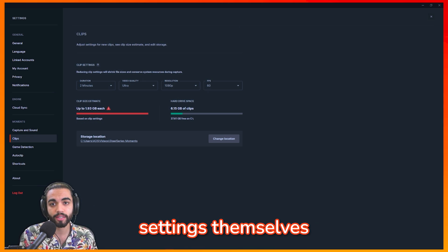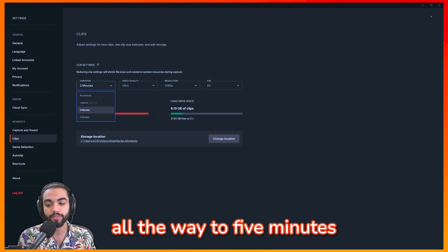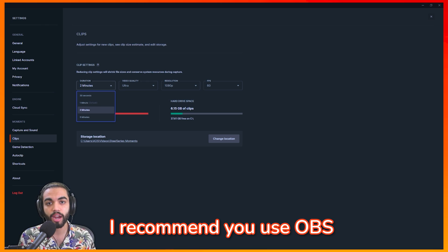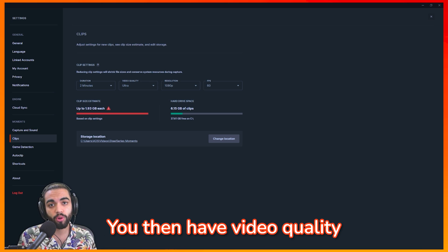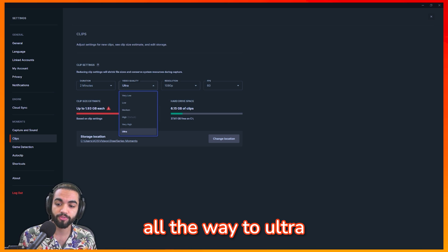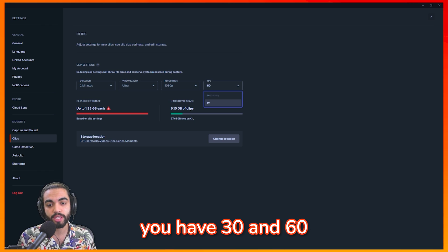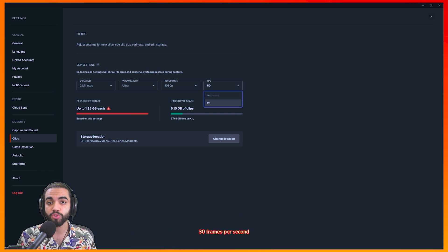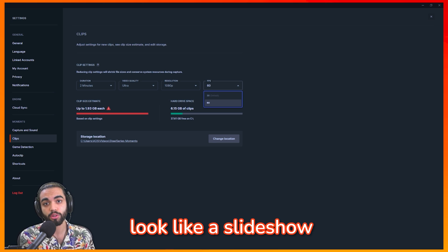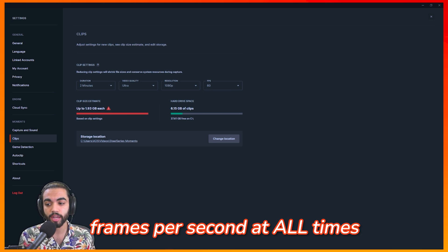Next let's go to the clip settings. You have duration — you can clip from 30 seconds all the way to five minutes, which is awesome. If you need more than five minutes, I recommend you use OBS and just record your whole gameplay. You then have video quality which goes from very low all the way to ultra, and resolution options of 720p, 1080p, and 1440p. For FPS you have 30 and 60 — I recommend 60 right off the bat, because at 30 frames per second your clip is going to look like a slideshow. So keep this at 60 frames per second at all times.